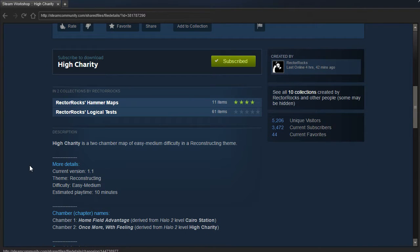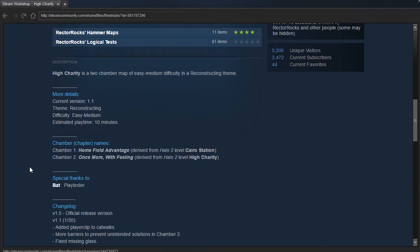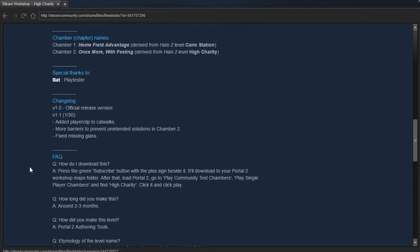High Charity is a two-chamber map of easy to medium difficulty in a reconstructing theme. More details for you guys to read.